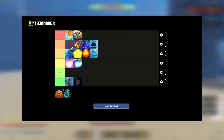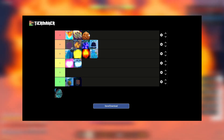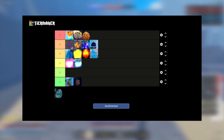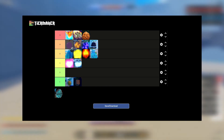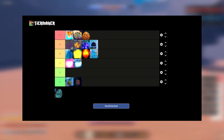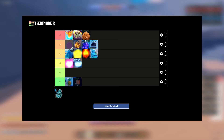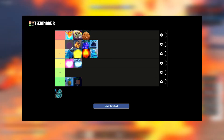Mera and Suna are almost interchangeable — literally almost identical in terms of dungeons. Great for teams, easiest solo fruit in the game, and bosses are not a problem either. So Suna and Mera are interchangeable for dungeons — whichever one you get, you'll be fine.